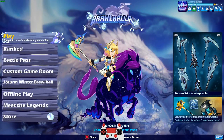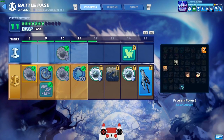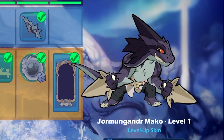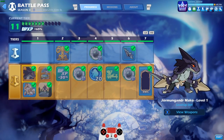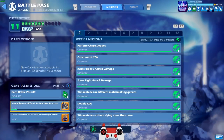Lucian Sword here. If you clicked on this video you're probably interested in leveling up your Mako as fast as possible to get the level 3 version of the Jormungandr skin — Jormungandr Mako level 1, level 2, level 3. To get this skin all the way maxed out you have to get neutral signature KOs off the bottom of the screen. For a lot of people this might sound really hard, but I wanted to make this video to show you it's actually not that hard if you're using the right legend.